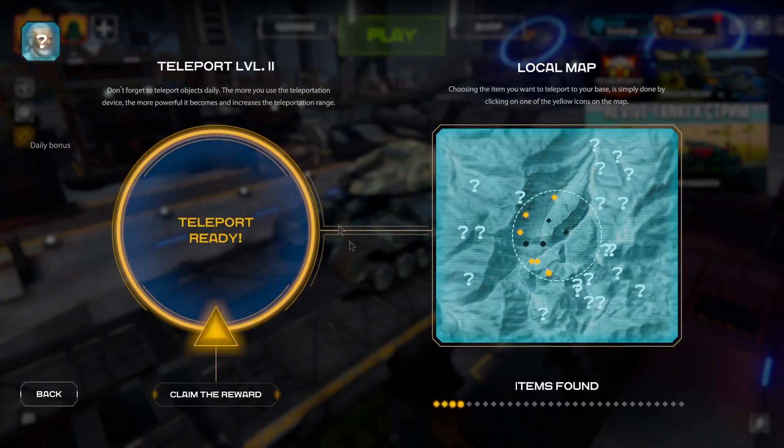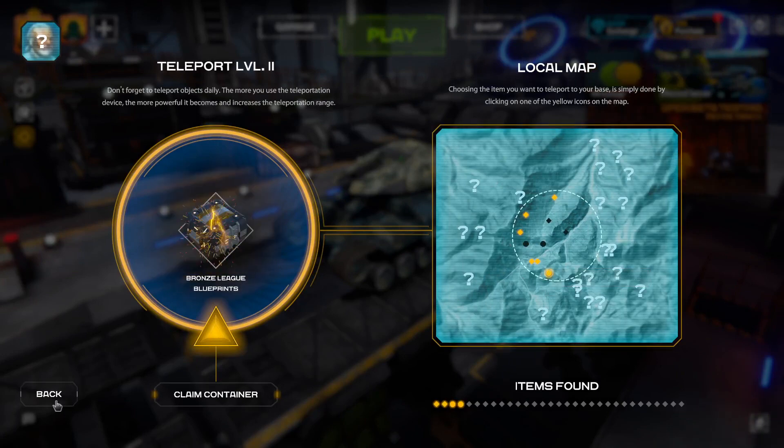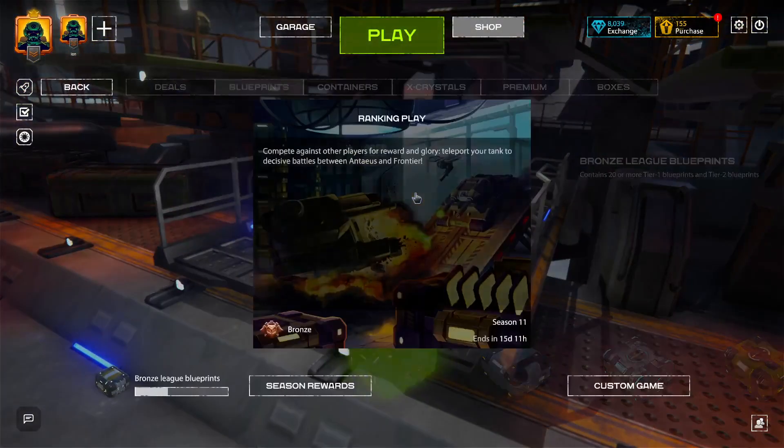Hello everyone, Modish here. Welcome to episode 6 of the Let's Play. Let's see what kind of stuff we got. You can get some blueprints from the teleport, that's probably pretty good.